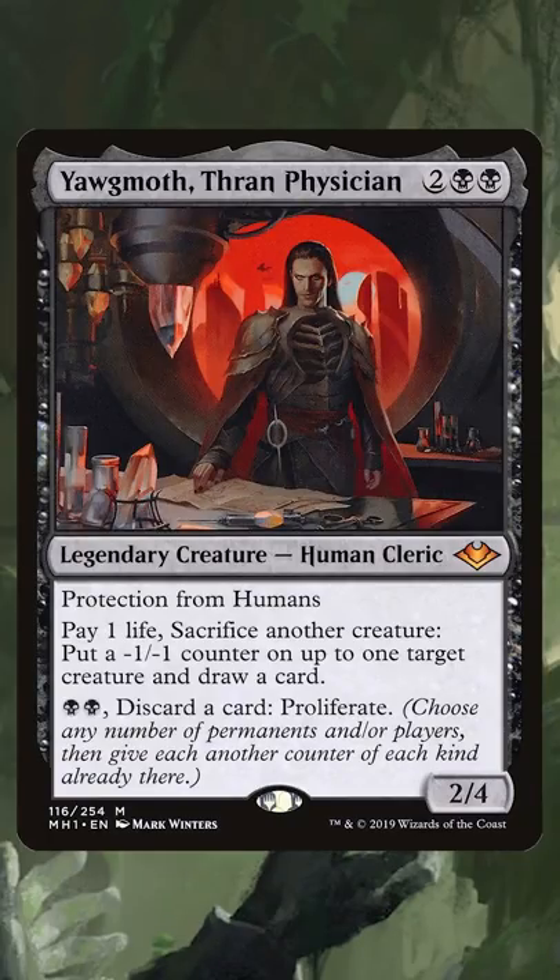Almost as soon as it was printed in Modern Horizons, Yagmoth Thran Physician became a devastating combo piece for Modern. But how does the Yagmoth Hospital combo actually work? Let's find out.